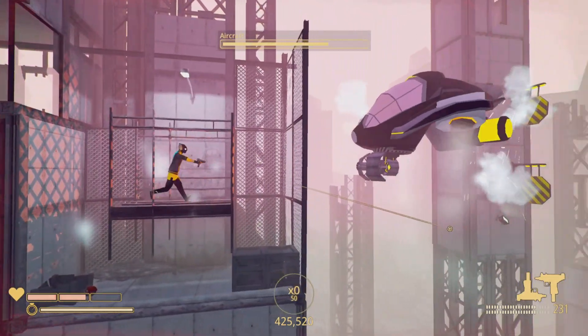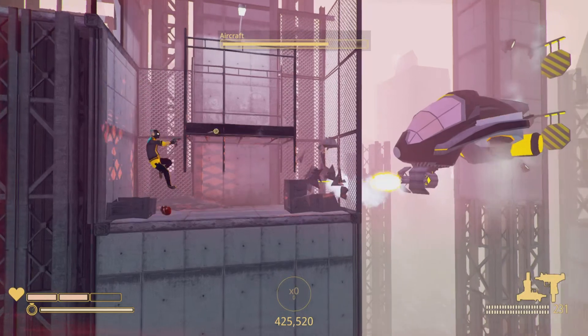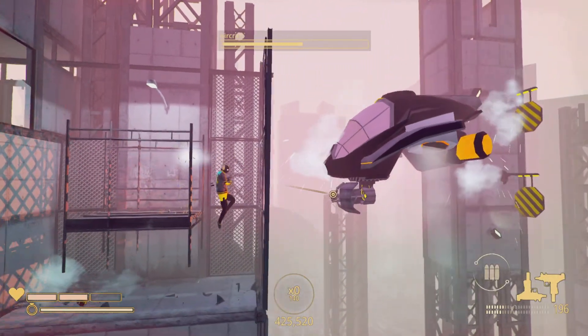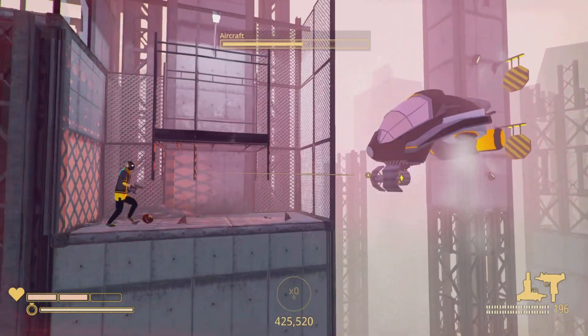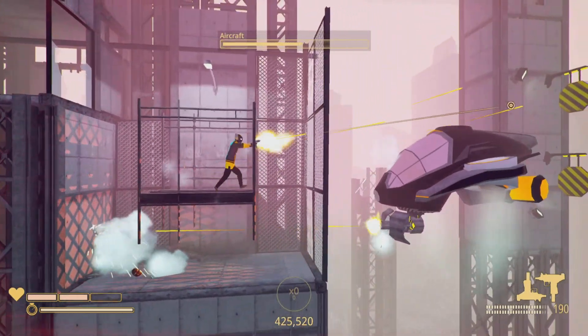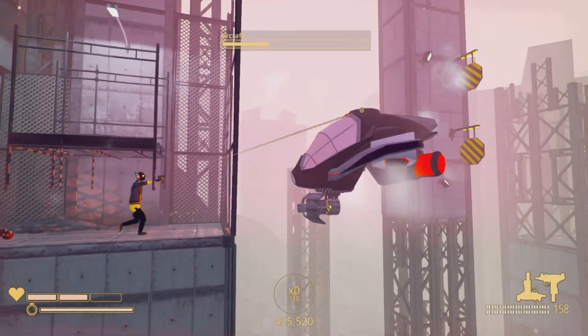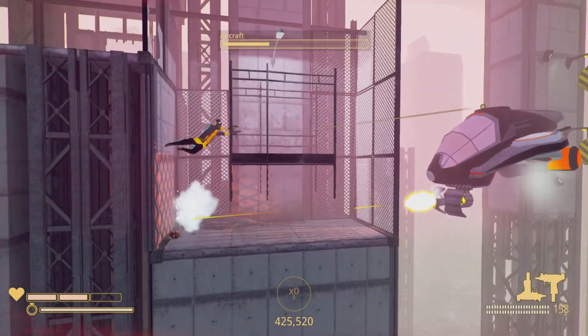In the first half of the boss fight, he kind of just follows you. In the second half, he snaps to whatever level you're on. So I purposely drop down, let him snap to me, and then as soon as you start shooting he'll stay in place. Do that a couple of times — let him snap to you on the bottom, then jump back to the top to get your shots in.